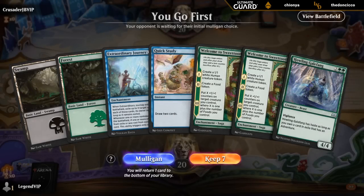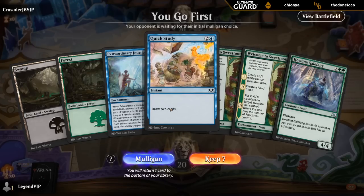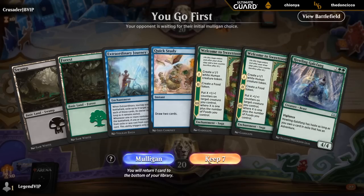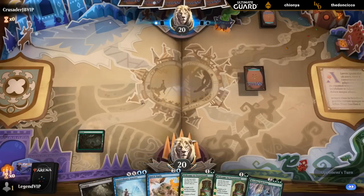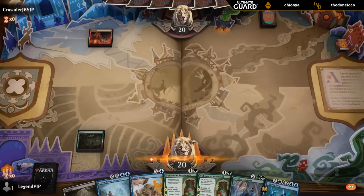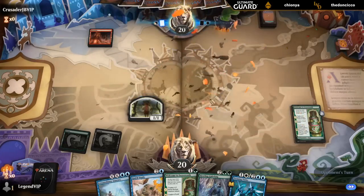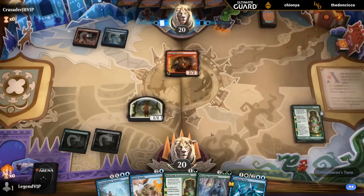On the play and double Sweet Tooth is tempting, although we don't have blue mana for a Quick Study, so that could be a little bit of a concern. Although the strength of double Sweet Tooth to start out might be good enough to keep. I don't think it's going to be good enough to keep.